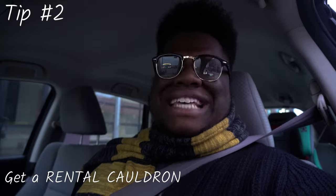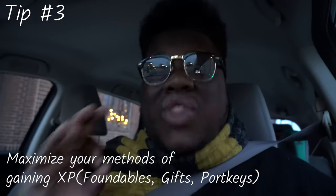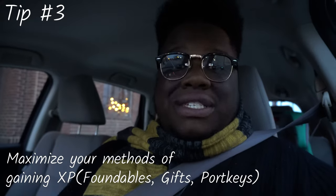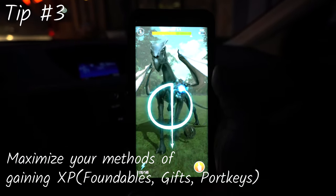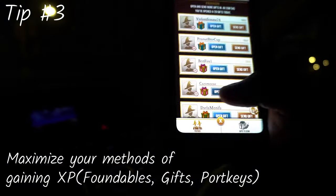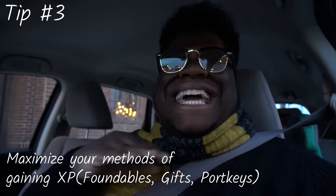Tip number three: make sure you're utilizing every aspect of this game when collecting Wizarding XP. You need 750 for the third task and 2,000 for the bonus assignment. We'll have boosted Alohomora foundables — particularly Fawkes and Buckbeak, which are severe foundables — giving you 500 XP with a Wit-Sharpening Elixir. The Demiguise and Thestral give another 150 to 250 XP. Also, don't forget gifts from friends — two extravagant gifts can knock out the 2,000 XP bonus assignment in no time.